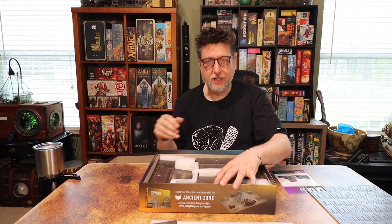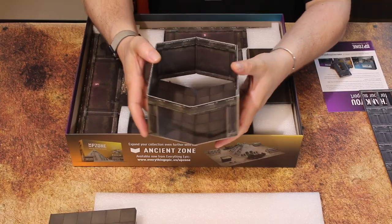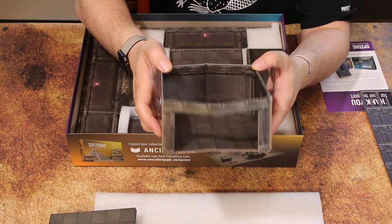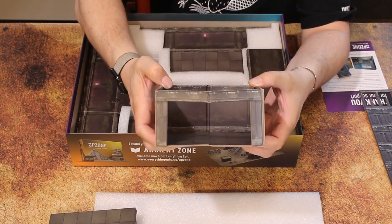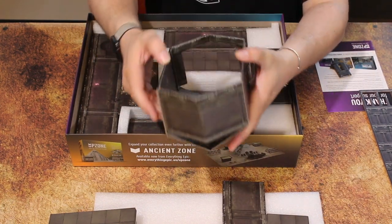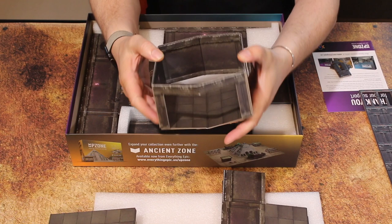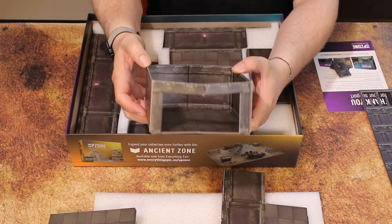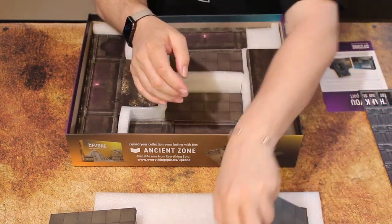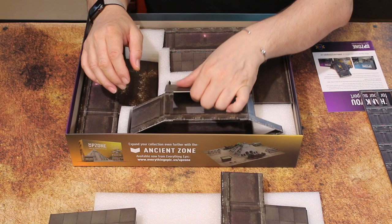Half the reason for doing this unboxing is to share all this cool stuff, and the other half is so I'd have a document to know how to put it all back when I pull it out again. There are dungeon rooms with big open doorways on one side — a lot of the rooms have large open spaces, which makes them feel very interconnected. Instead of individual spaces, you can make one big room or several big rooms.